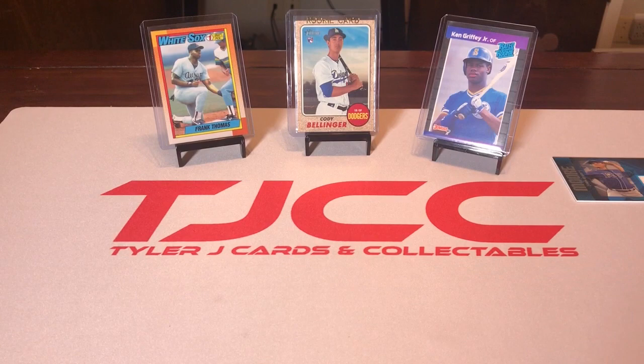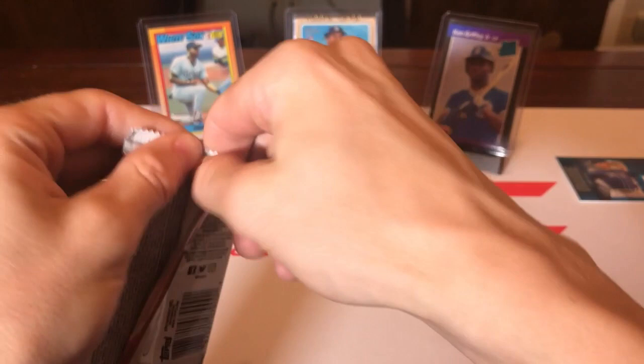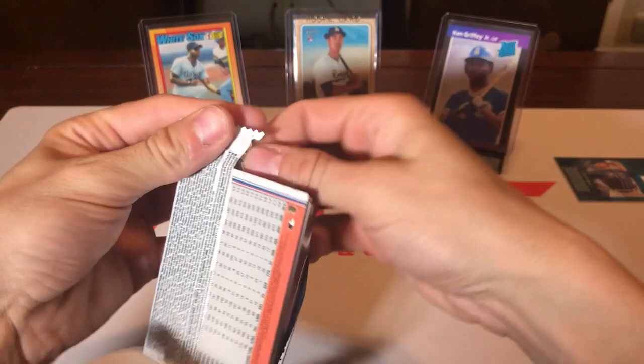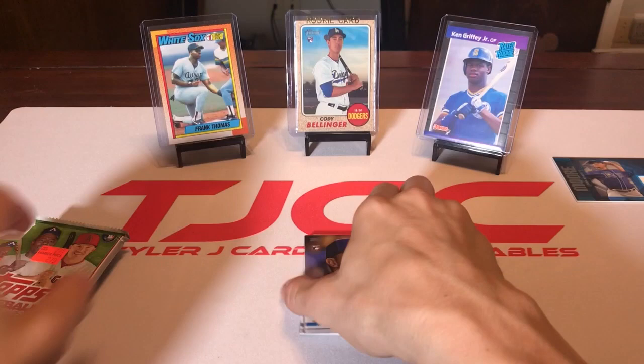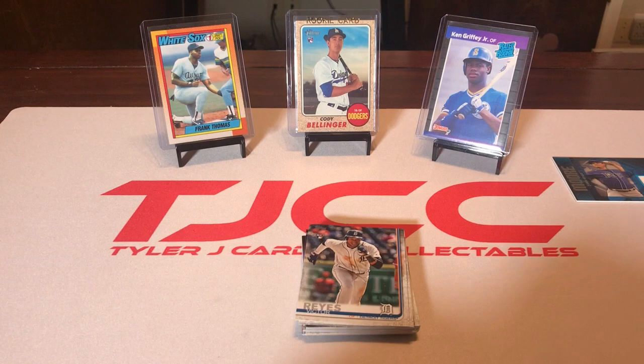Let's move on to the 2019 Series 2 — there are a number of rookies we'll be looking for: Pete Alonso, Fernando Tatis Jr., Vladdy Guerrero Jr. Hopefully we get an autograph or pull one of those guys — there are a lot of good rookies this year. Also, 2019 Update drops next month so we'll definitely be doing a break on that.